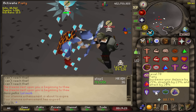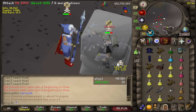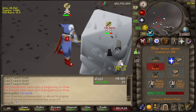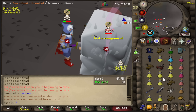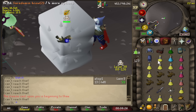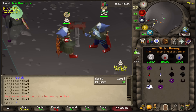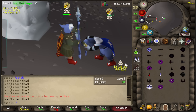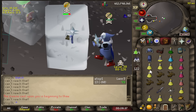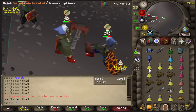In case you missed the last video, the way the proc works on this set is when you see the ice ball form above my head, it means my next attack is a zero-tick attack. So I can staff bash for free right into a spec, trying to get a massive damage stack. Double snap, bash that. Woo! That was not fair.